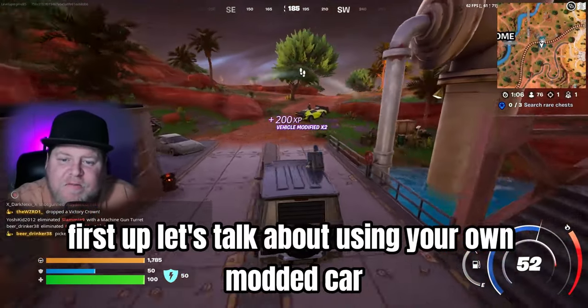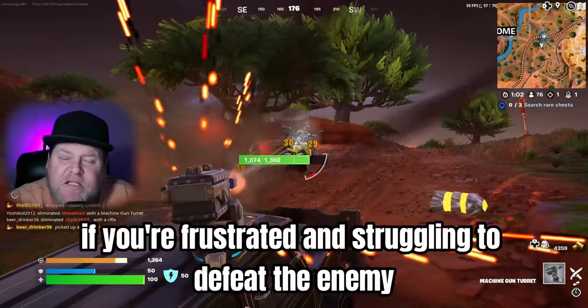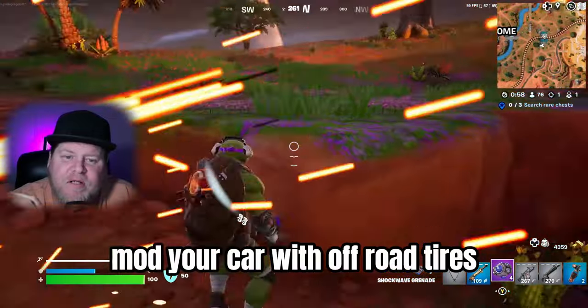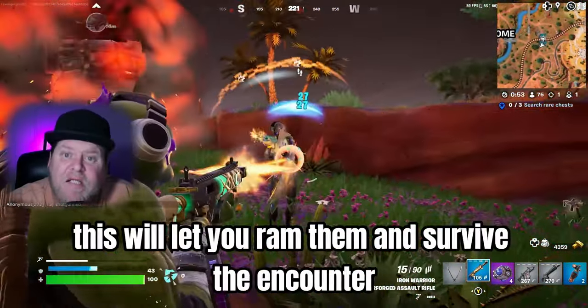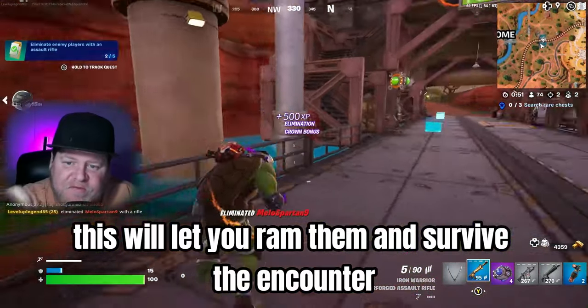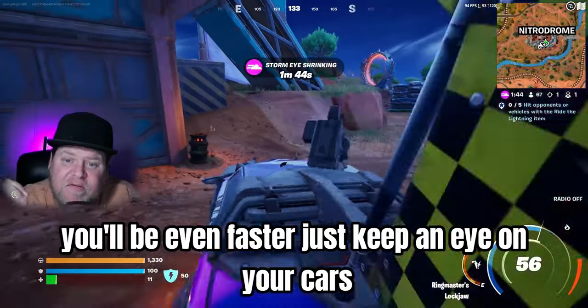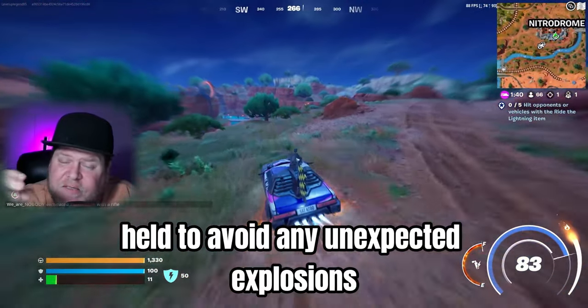First up, let's talk about using your own modded car. If you're frustrated and struggling to defeat the enemy vehicles, why not fight fire with fire? Mod your car with off-road tires, turrets, and spiky bumpers — this will let you ram them and survive the encounter. Plus, if you get your hands on a boss car, you'll be even faster. Just keep an eye on your car's health to avoid any unexpected explosions.